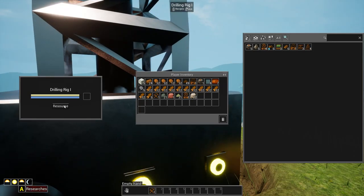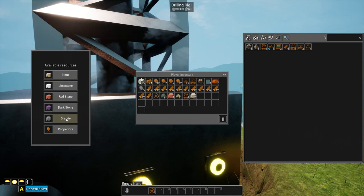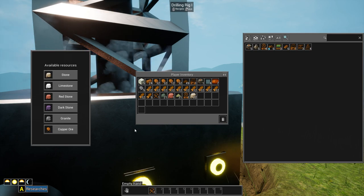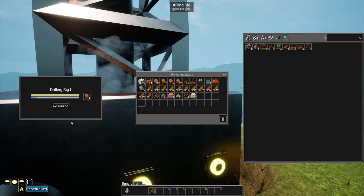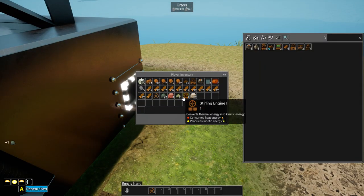Let's see what resources we have here. We can get copper — that's just because it's on the map here. But stone, limestone, redstone, darkstone, and granite you can get from basically any spot you drop the miner, as far as I know. So I'll go ahead and select copper — that's going to do its thing. Oh, research is done.